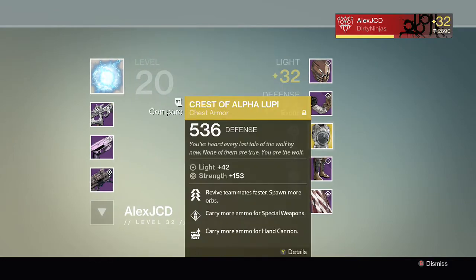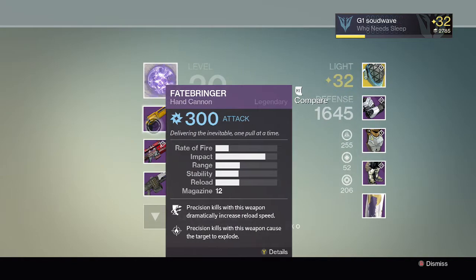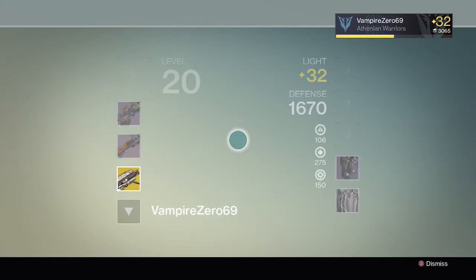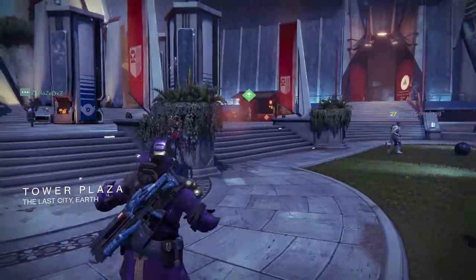All you need is an Etheric Light, which can be obtained through legendary engrams, randomly earned through Crucible, doing Nightfalls, or doing the Prison of Elders on level 34 and 35. I'm pretty sure those are the only ways to get it.